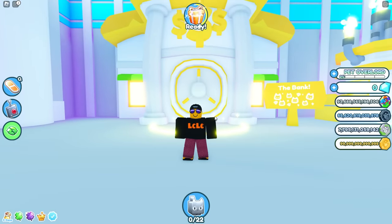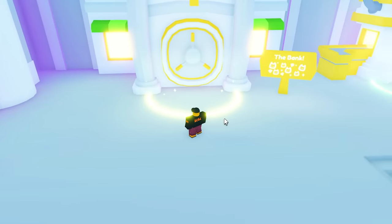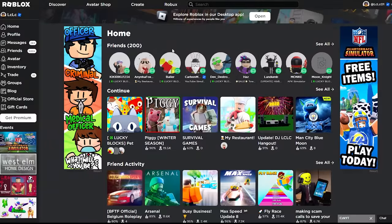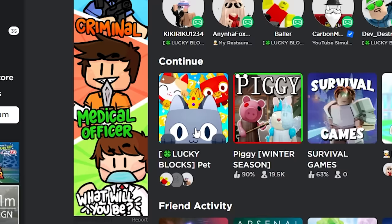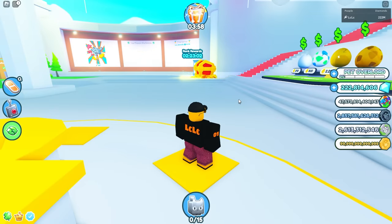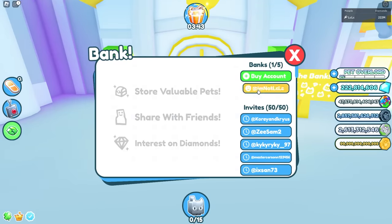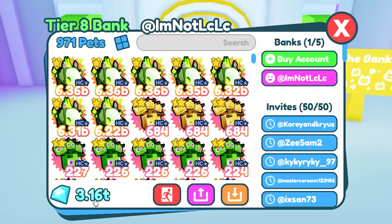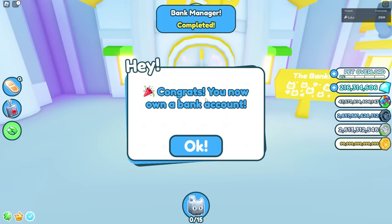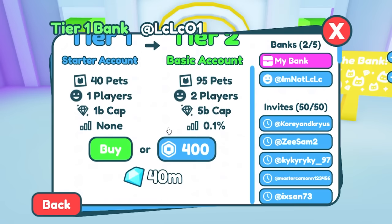Then I had an idea: what if I claimed the interest again on an alt account? How many times could I do this? I logged into my star code LCLZ account and headed into Pet Simulator X. The plan: set up a bank here, bring over all the gems, then claim interest. I'm now in my other account with 3.16 trillion gems, and I bought a second bank account — now I need to upgrade it to earn maximum interest.